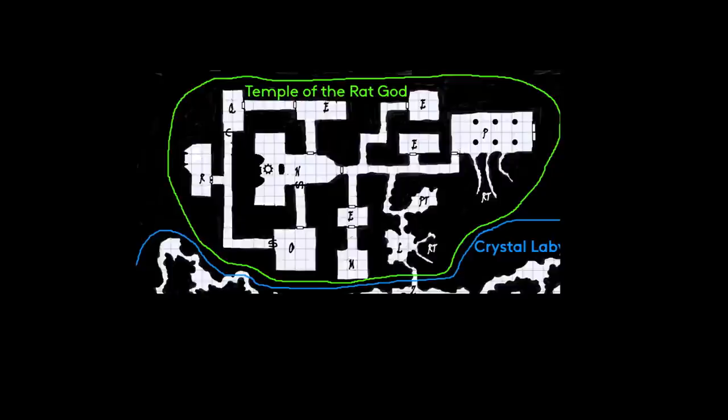This section also holds a nasty surprise in Room L — the main nest for the rats of the rat tunnels — where an exceptionally beastly mother rat along with her progeny can be found for a particularly nasty encounter.